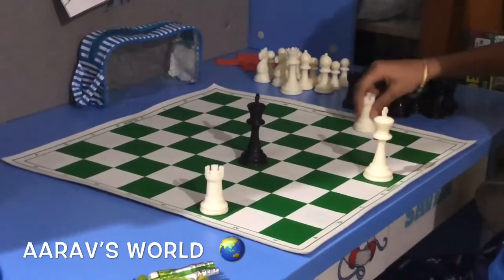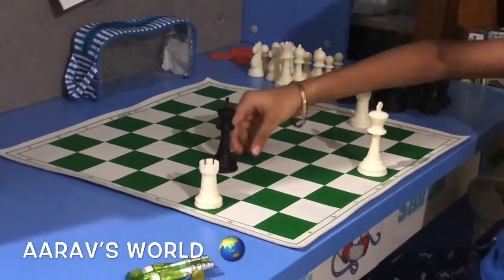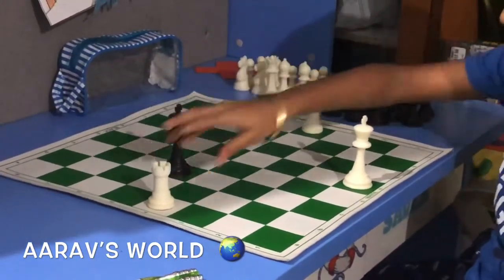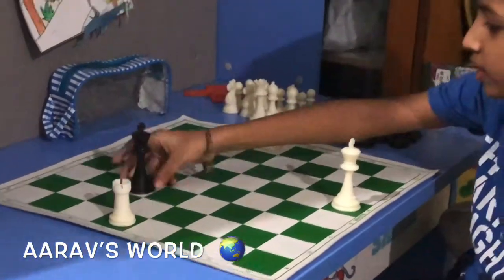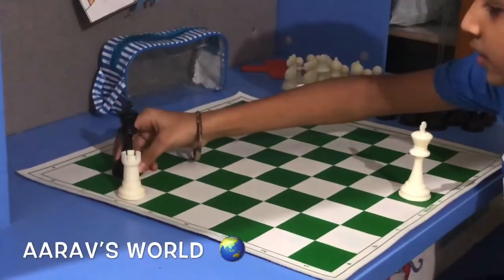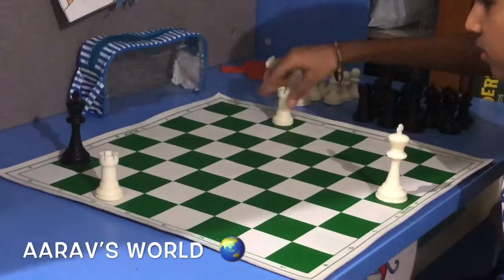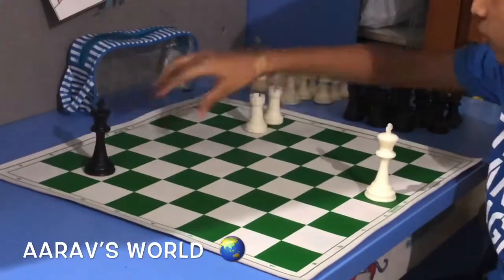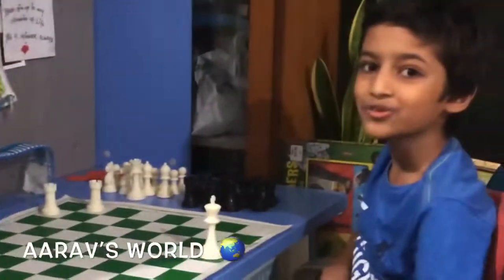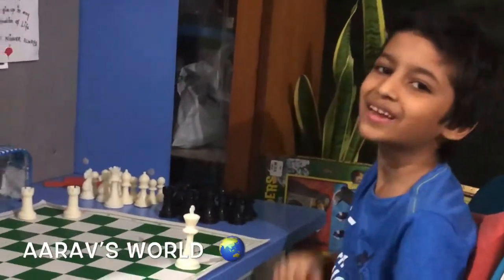Then he comes to attack, then we support our rook. He comes to attack, then we give a check. He comes to attack — support. He runs — check. He comes to attack — support. He runs — check. He comes to attack — support. He runs. Then you have to run. Then he comes over here, so just block the seventh rank with your rook. Then he has to go over here and this is a checkmate. Yay! You can also practice this at home, as it is really simple.